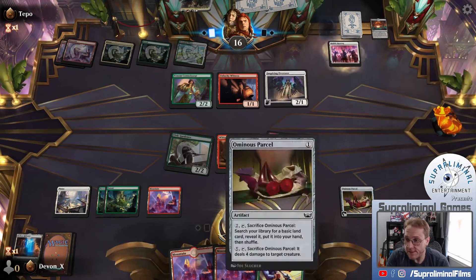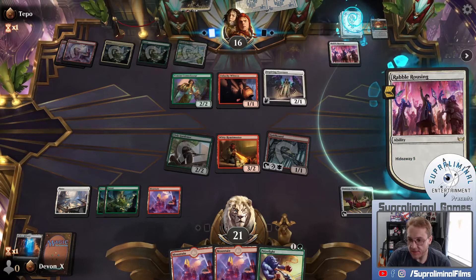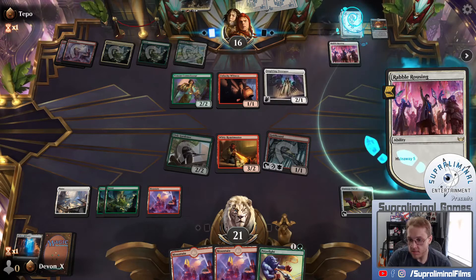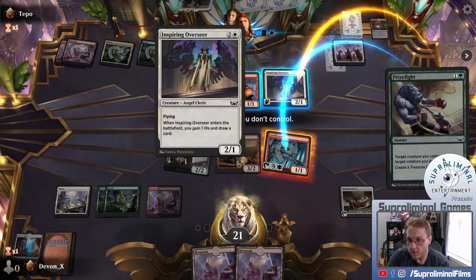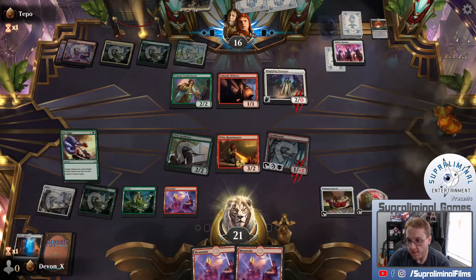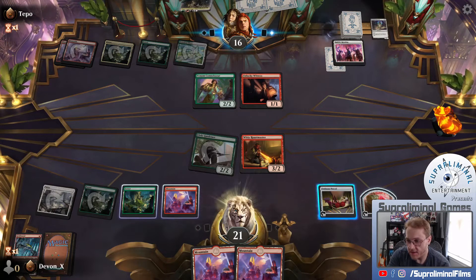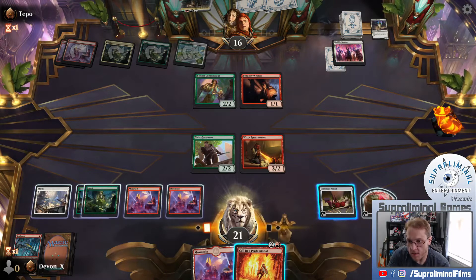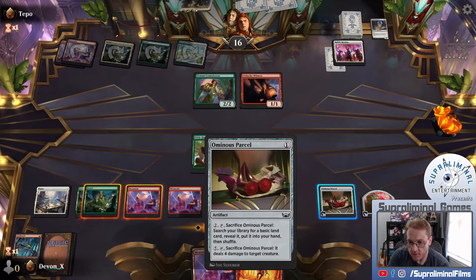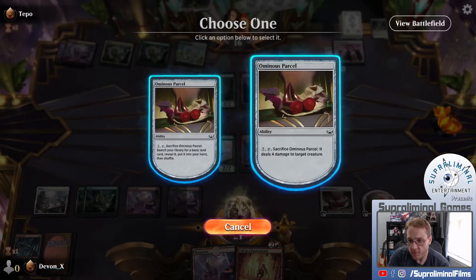Whenever you attack with one or more creatures, create that many 1-1 green and white citizen creature tokens, then if you control ten or more creatures - that's pretty good. Do we have to Prize Fight something? I think the answer might be yes. Them creating a bunch of citizen tokens is not very tenable for us. This way they can't attack with Unlucky Witness. Calling a Professional is a decent draw here. If we pop the Parcel and shoot the Connoisseur, we get to save the Call in a Professional, which I think is a little bit better.